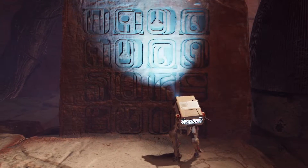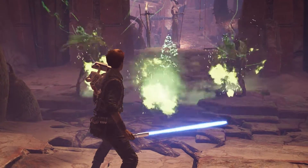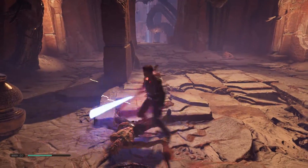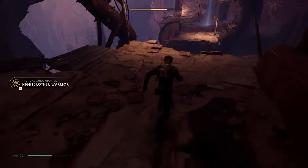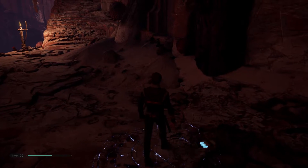You're going to get a cutscene here that features a Nightsister. She summons a couple of Nightbrothers who are going to attack you. Once you've defeated them, exit on the far side of the room. There are a couple of swinging ropes here — use these, and you'll find a meditation point where you can save your progress.